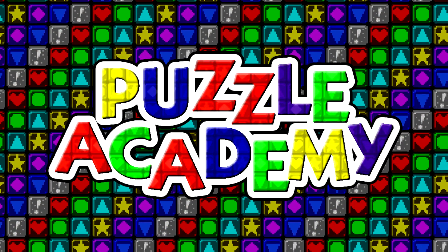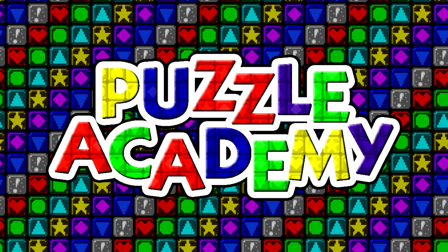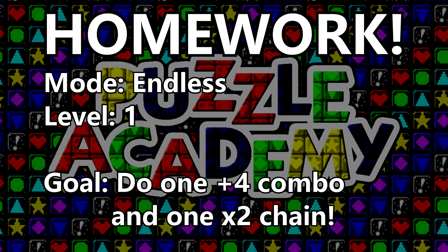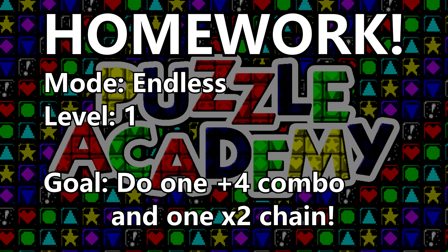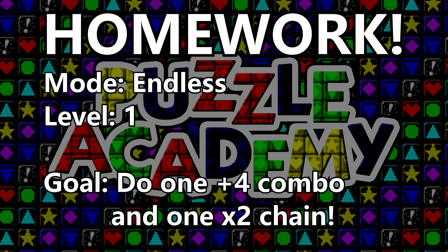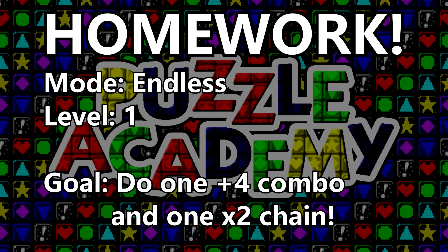That's it for the basics. Next time, we'll explore our movement options in a bit more detail. But for now, here's your homework for today's lesson: in endless mode, create one four combo and one two chain. Play at level one. Once you've completed your homework, move on to the next video in the series. Or don't — it's not like I'm going to make you turn it in or anything.